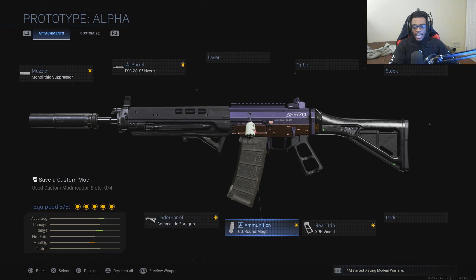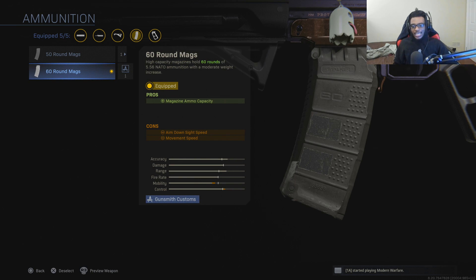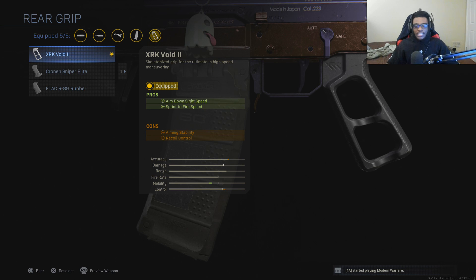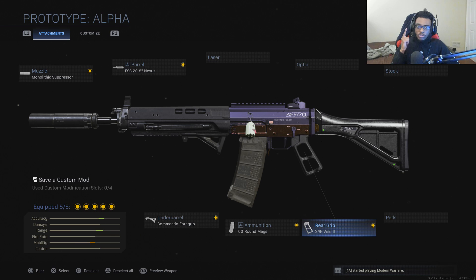For the fourth attachment, I'm running the 60-round magazine, which is obviously going to increase that ammo capacity, so I can take out 4, 5, 6, 7, 8 enemies at a single time and still have some bullets to spare without actually having to reload. And finally, since I am not running the no-stock attachment like I usually would, I'm running the XRK Void II Rear Grip, which allows us to have increased aim down sight speed as well as increased sprint to fire speed. This is like the stippled grip tape on steroids — a pretty solid class setup if you guys do not like running no-stock assault rifles.